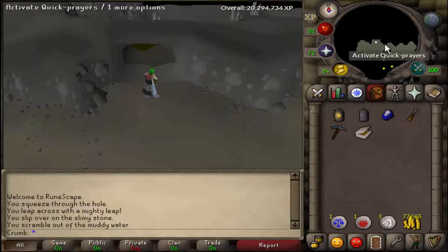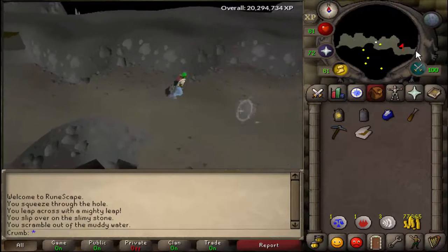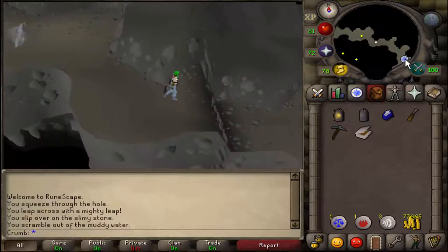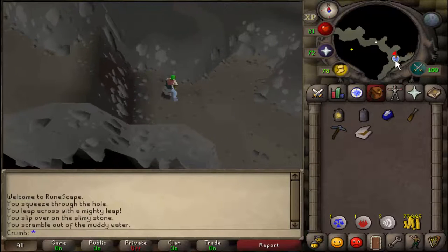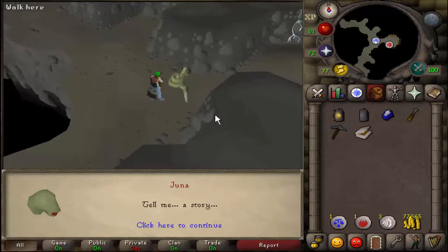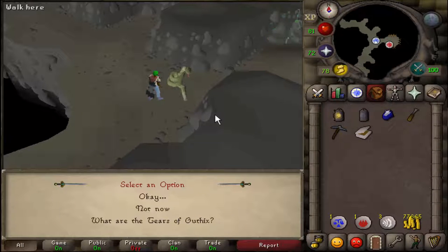Go ahead and enter this tunnel here, and then run east. Climb down these rocks and talk to Juna. Pick the first option.